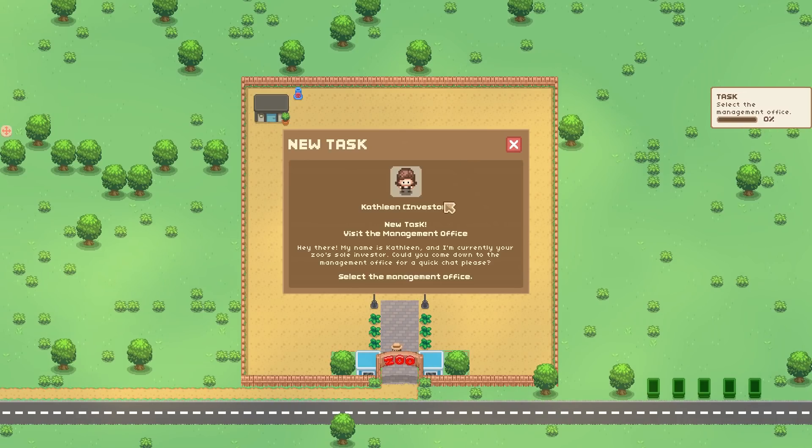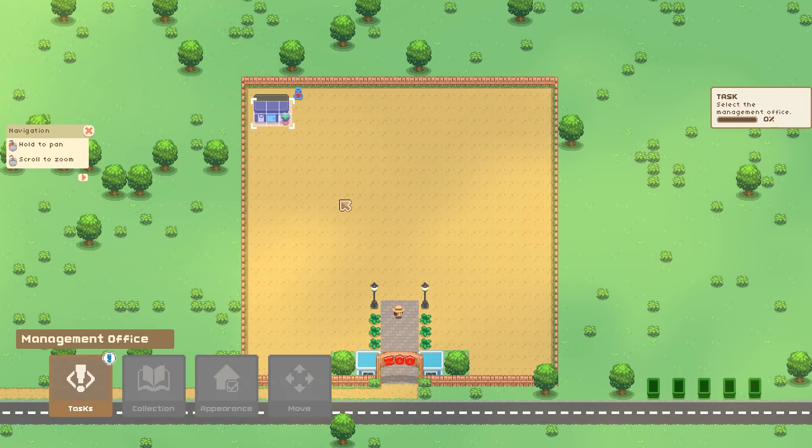First task: visit the management office. An investor named Kathleen introduces herself: 'Hi, I'm currently your zoo's sole investor. Could you come down to the management office for a quick chat?' Okay, we need to make our investor happy.